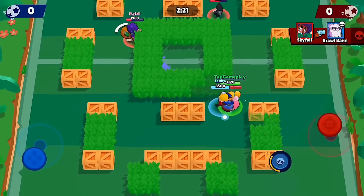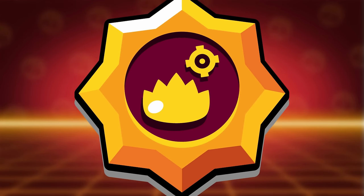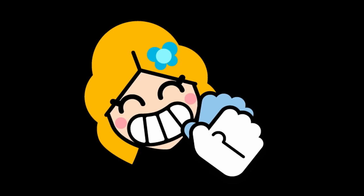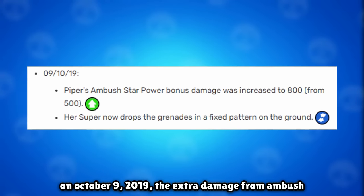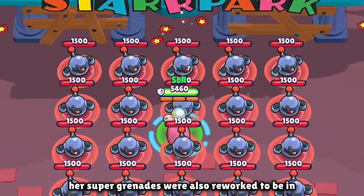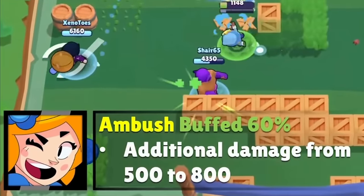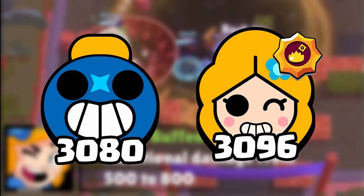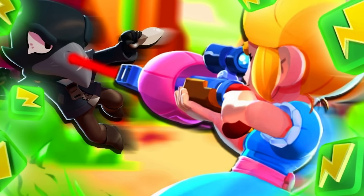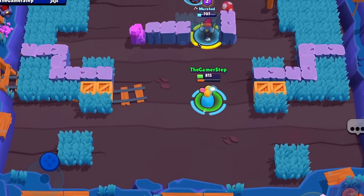Piper's new remodel unfortunately wasn't coupled with her being much better. She still remained isolated to Bounty. Her Ambush star power remained somewhat lackluster, so they decided to buff it again — and this buff was pretty massive. On October 9th, 2019, the extra damage from Ambush was increased from 500 all the way to 800. Her super grenades were also reworked to be in a fixed position. With this buff, at max range while in a bush, Piper could now take out Tick in one shot, which is just ridiculous.